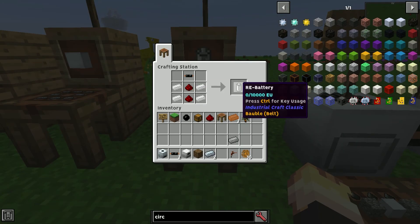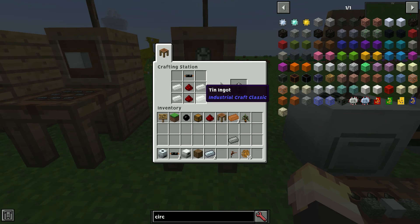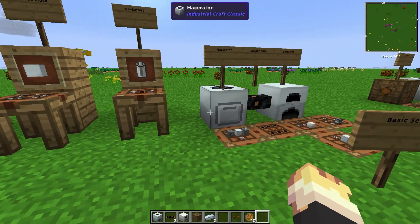Then you're also going to need a bunch of RE batteries. Don't make these in bulk — just make them as you need them because you don't need a huge amount but you're going to need them. It's just four tin, two redstone, and a copper cable that gives you one battery. You're going to need more than one for most of the things you're crafting.